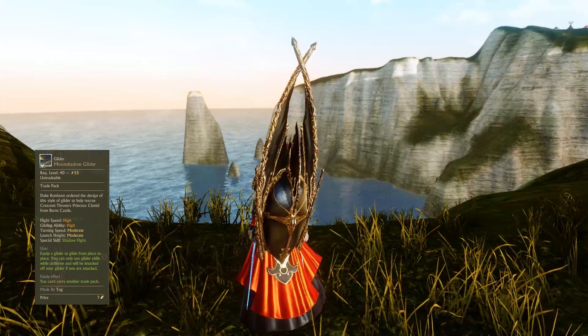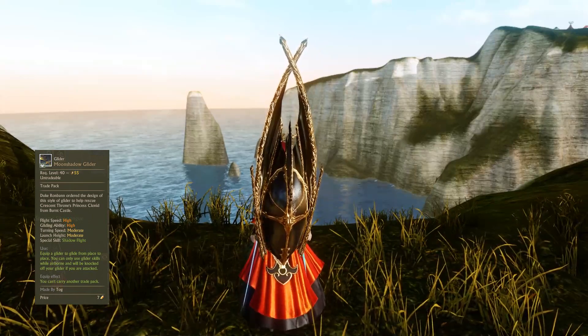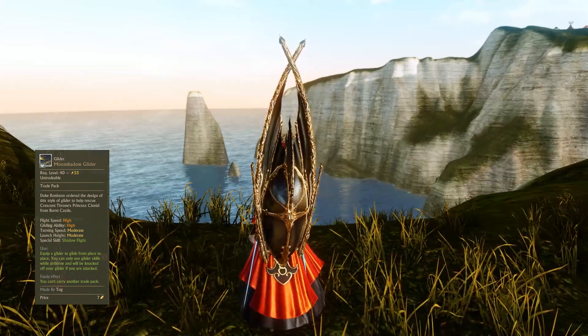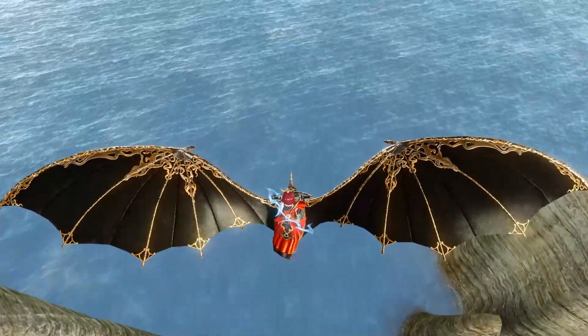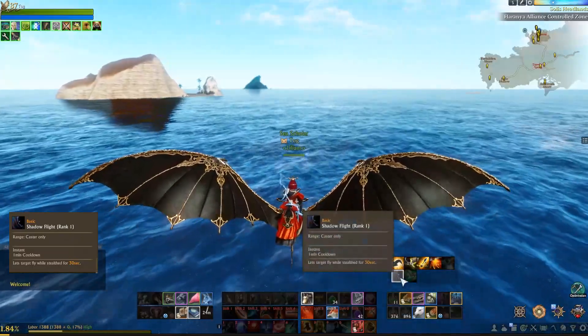So this is the Moon Shadow Glider. It's really cool looking — it's very dark and has all that gold trim on it. This is the folded up version and then gliding around with it, you can see what I mean. It's got those almost leathery wings and it looks super nice.